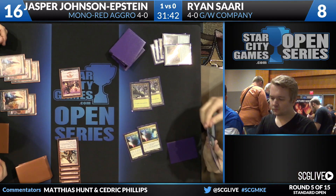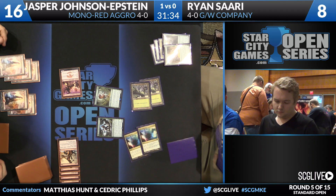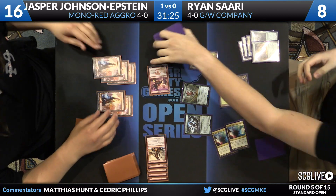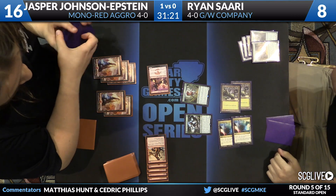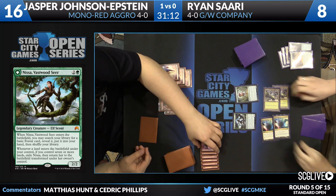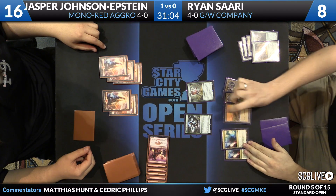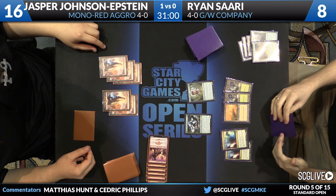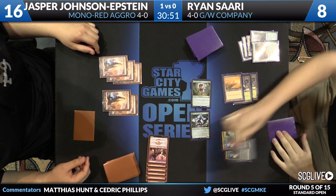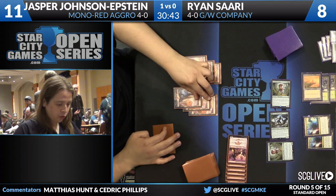You have to assume Collected Company is going to hit something of relevance. He's got Nissa and Deathmist Raptor — those are hits. There's a basic Forest. The bad thing for Jasper is he's used three Roasts already, so this is going to be hard to win. Deathmist Raptor is going to jump in front of Monastery Swiftspear. When we were saying earlier about Collected Company — Jasper doesn't have a card that does what that just did. He's great at trading and has good threats, but if Ryan starts casting Collected Company, it's just tough. Had Jasper had creatures on the battlefield when this happened, he might be okay, but he started slow with a lot of removal.